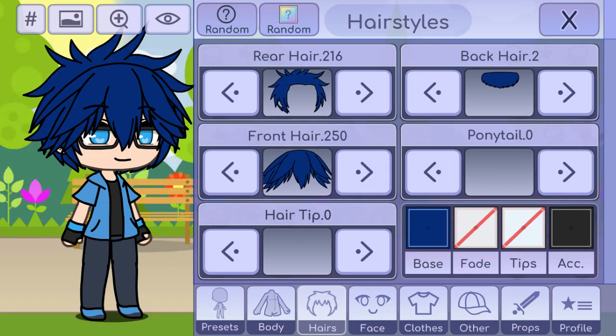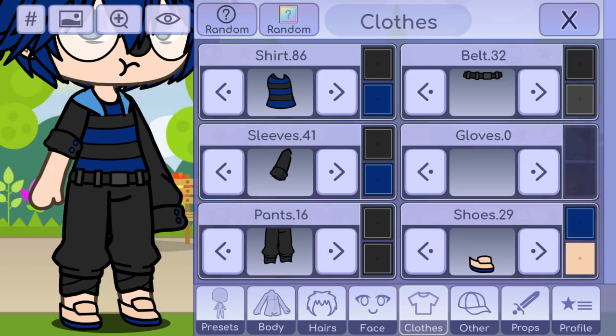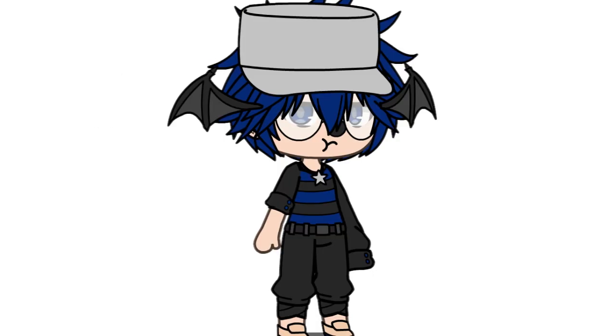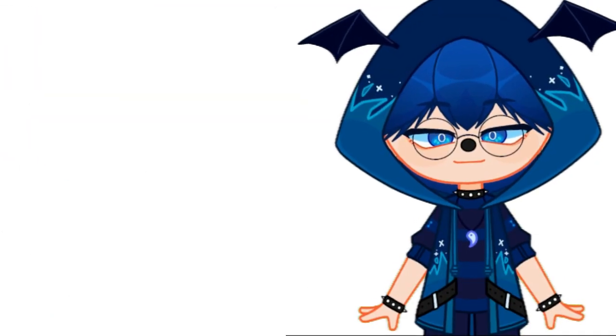We go to Gacha Life. We use Looney's OC as a base, we change her hair, and then her eyes. We put on some glasses and also the clown nose. We try to replicate the clothing again, and we put a necklace on it, and clearly also the bat wings. I didn't find the pot here either, but this cap is more similar than the previous one. And that's how my OC would look in Gacha Life.